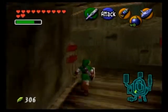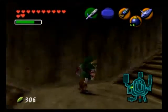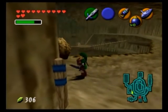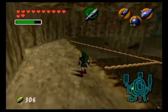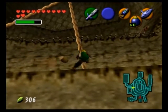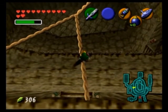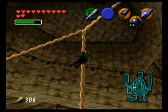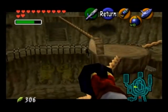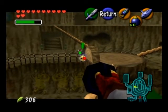Thank god there was a heart in one of those pots, and we are pretty much going to be doing that again. And finally, we've killed the Gold Skulltula and will nab the token. Now that that's taken care of, let's see if we can stop this Goron from rolling.